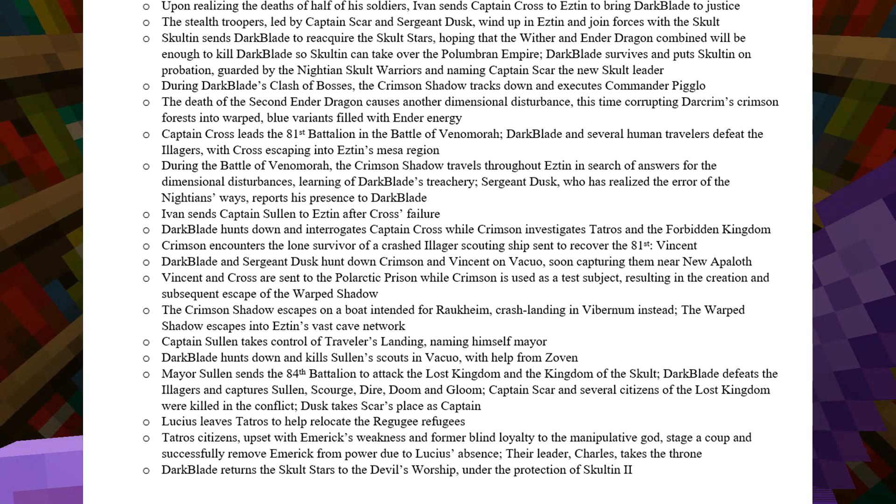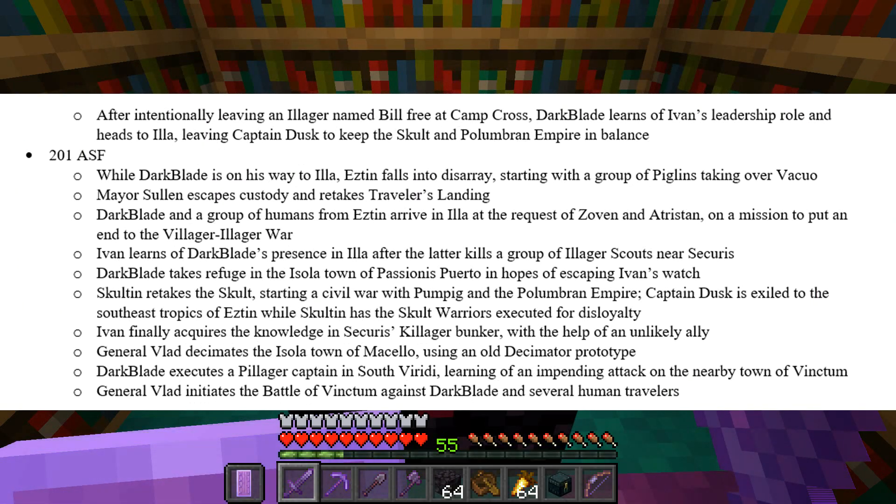Mayor Sullen sends the 84th Battalion to attack the Lost Kingdom and the Kingdom of the Sculpt. Darkblade manages to defeat the Illagers and capture Sullen, Scourge, Dire Doom, and Gloom. Meanwhile, Captain Scar and several citizens of the Lost Kingdom were killed in the conflict. Dusk then takes Scar's place as captain. Lucius also leaves Tatros to help relocate the Ragugi refugees. Tatros' citizens, upset with Emryk's weakness and former blind loyalty to the manipulative god, stage a coup and successfully remove Emryk from power. Due to Lucius' absence, their leader Charles takes the throne. So that's what's been going on in Esstyn this whole time. Darkblade returns the Sculpt Stars to the Devil's Worship, then after intentionally leaving an Illager named Bill free at Camp Cross, Darkblade learns of Ivan's leadership role and heads to Illa, leaving Captain Dusk to keep the Sculpt and Prolumbrant Empire in balance. Hopefully he can deal with this whole Tatros insurrection, but we'll have to see about that.